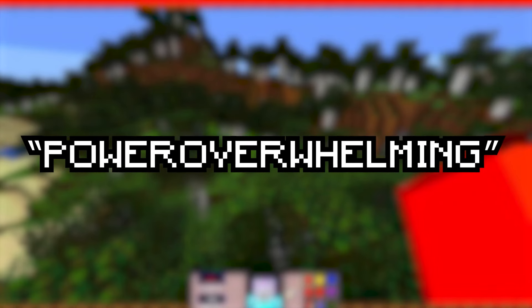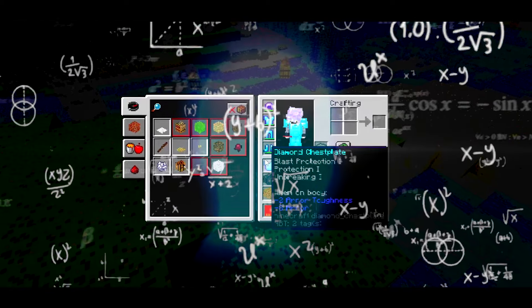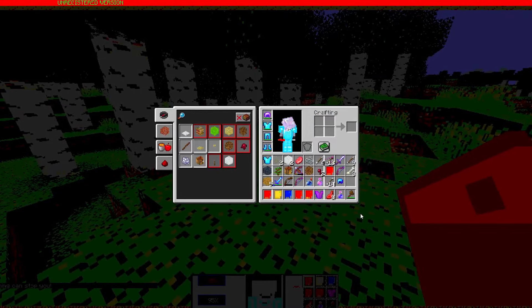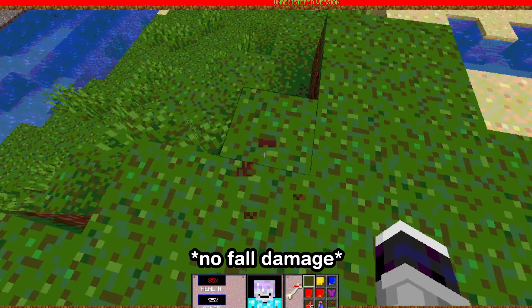The first one is 'power overwhelming.' There we go: 'nothing can stop you.' So can you just crank up to the sky and take no fall damage? Yeah — we're invincible.